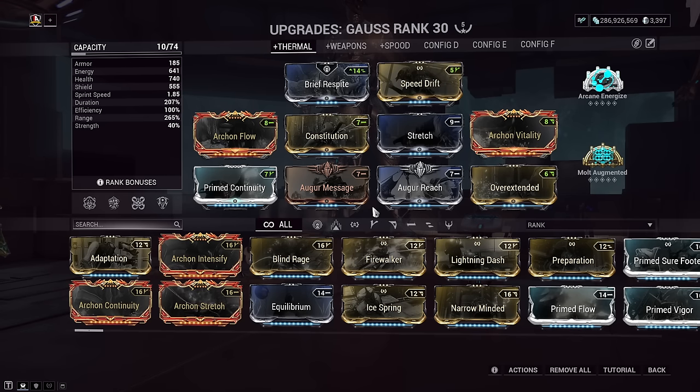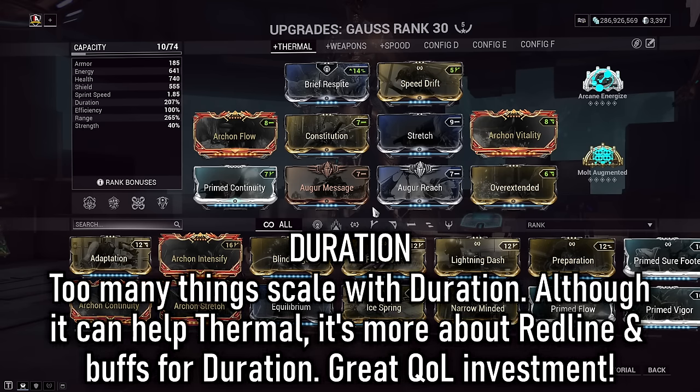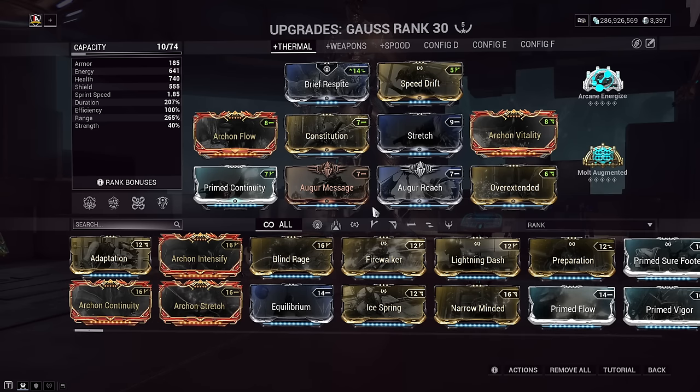I decided to really lean into the utility side of things with this build, though everything is subjective to the user. Duration is an absolute must with Gauss — too many things scale with duration, and once Redline is built up to 100% you get the most out of it. It also synergizes passively with the Nourish ability we're subsuming, which also scales very well off duration. This is why I recommend modding for it first.